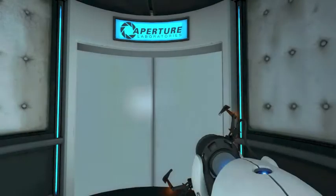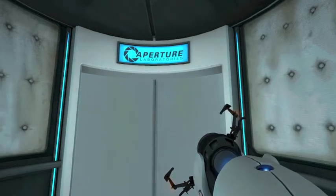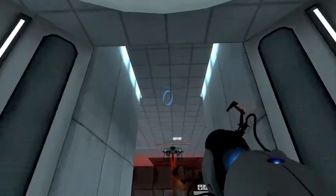Now if you guys don't know how this game works, you have one portal gun that shoots blue, and then if you right-click with it - I don't have it yet so I don't really know - but if you have the other gun, which is kind of part of this guy...